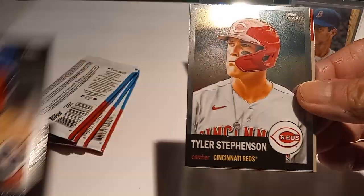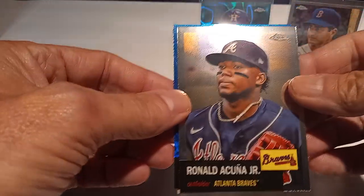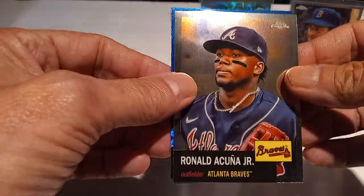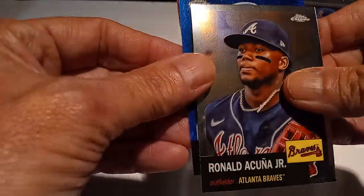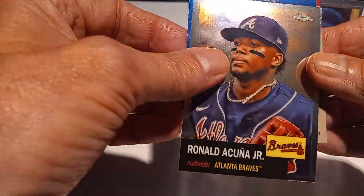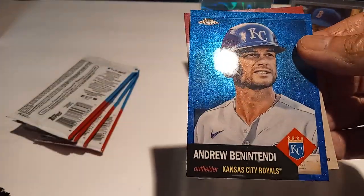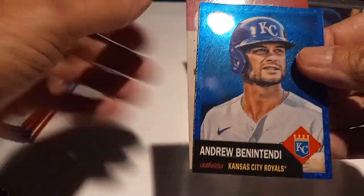Alex Bregman — we got a backwards card there. Ronald Acuña Jr. — we got a blue! Minnie Diamond, Casey Royals, Andrew Benintendi, and Tyler Stevens as well.